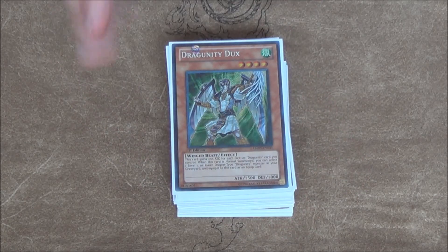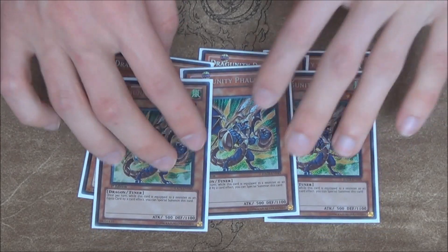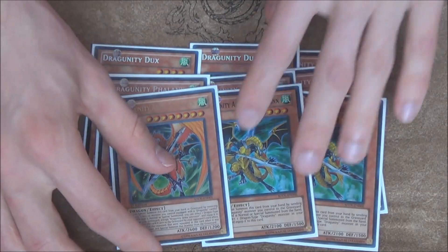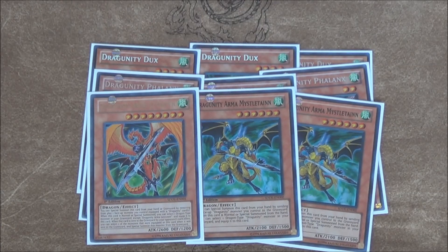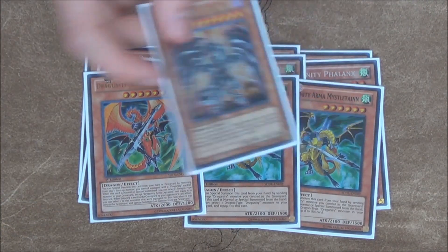So I've been going with this, and I've been enjoying playing this more. For the deck profile, of course triple Dux — this is your normal summon, your go-to guy. Triple Phalanx, your combo maker of sorts, the tuner. Double Mistletaine and then the one level 8 Dragonity Arma — these are the level 6s. You can special summon him when you have a Dragonity on the field. It's pretty much a combo with your Red-Eyes Darkness Metal Dragon. You're spamming out level 6s.